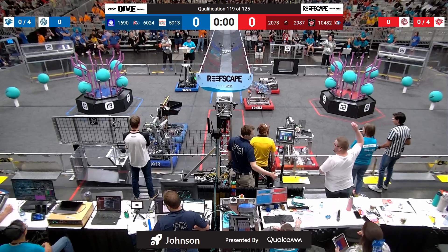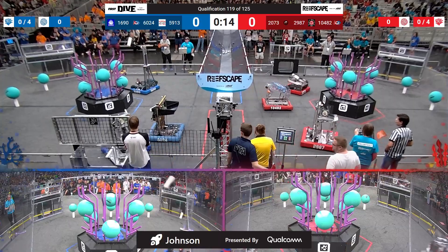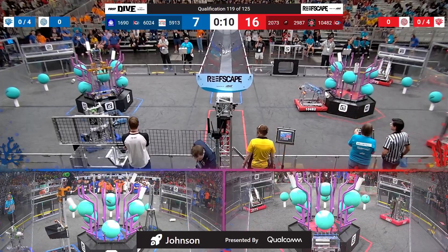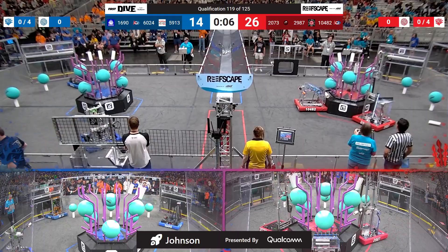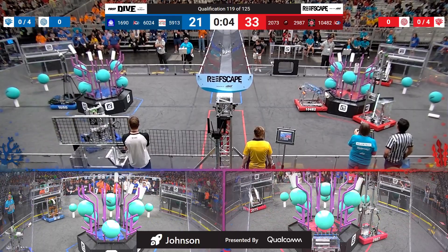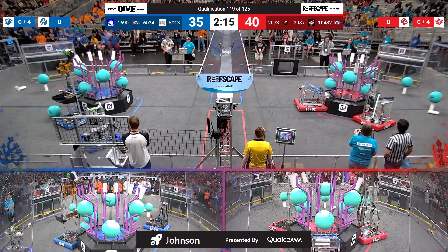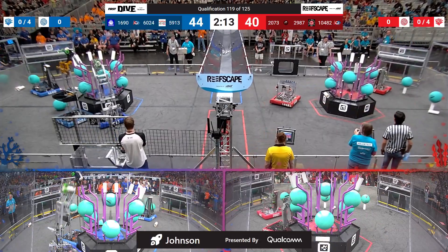Number 119 in 3, 2, 1, go! Robots race toward their reef as the match begins. We have two coral already scored for the Red Alliance, two already for blue. Cycling from a coral station is 1690 Orbit. They're going up with what will be the fifth coral scored autonomously on that blue alliance reef.